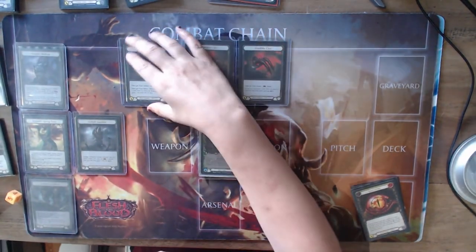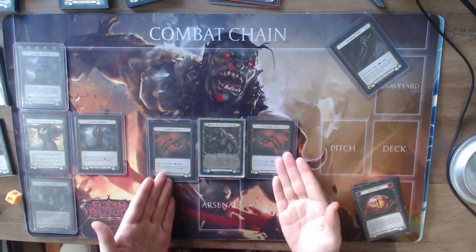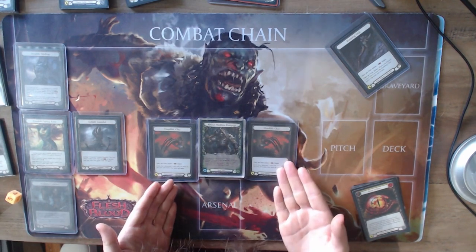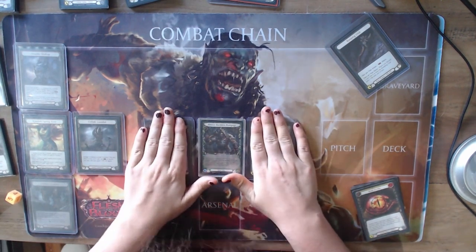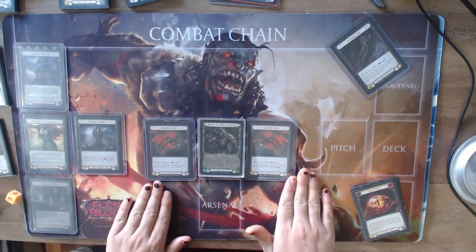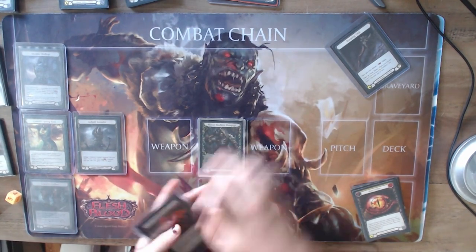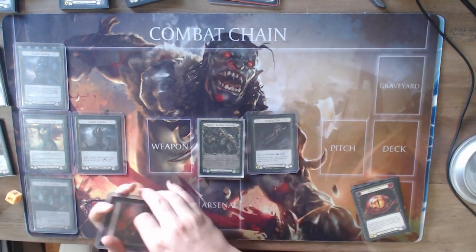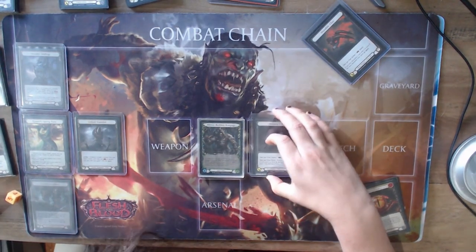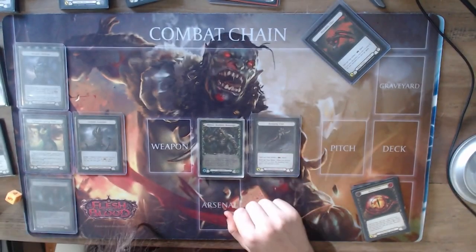Against aggressive defensive heroes you will be using Claws — heroes such as Bravo, sometimes Dorinthia, or Oldhim right now as well. But most of the time you will not be using your Mandible Claws. More than often you will be running Romping Club because Romping Club is swinging for four and off most attacks by playing Barraging Beatdown and swinging is usually enough for this certain meta.